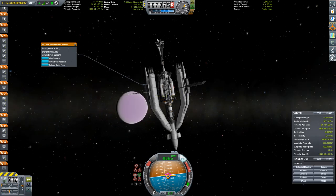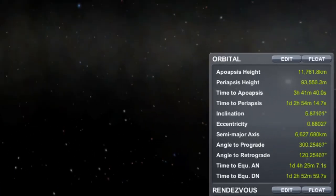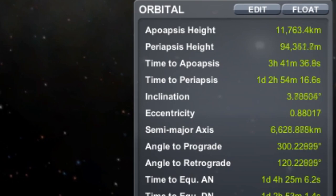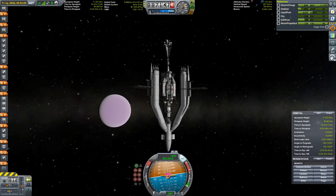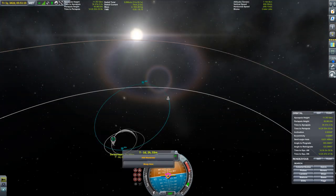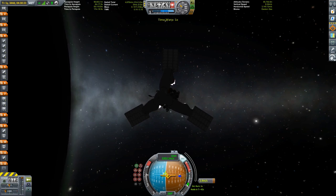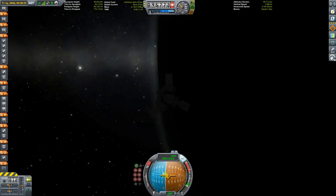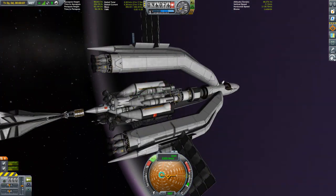We're closing in on the descending node — or ascending node, not sure — and we're burning to get that inclination down to almost zero. You can see the inclination dropping as fast as I can fire that rocket. This is looking very good — almost a flat orbit. Now we just have to circularize a bit more. These were a few passes around Eve because I wanted to use the Oberth effect to its maximum, and after a few of those I managed to circularize.